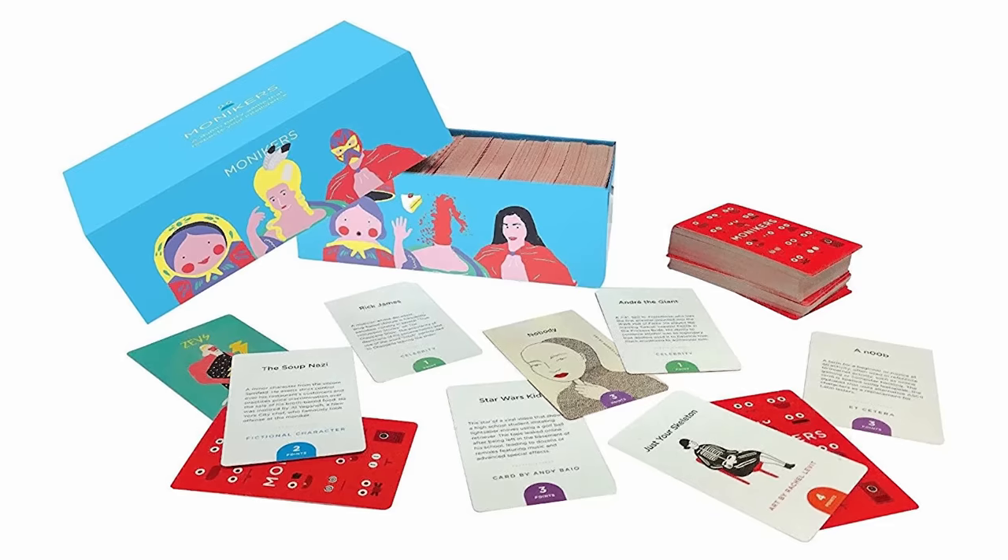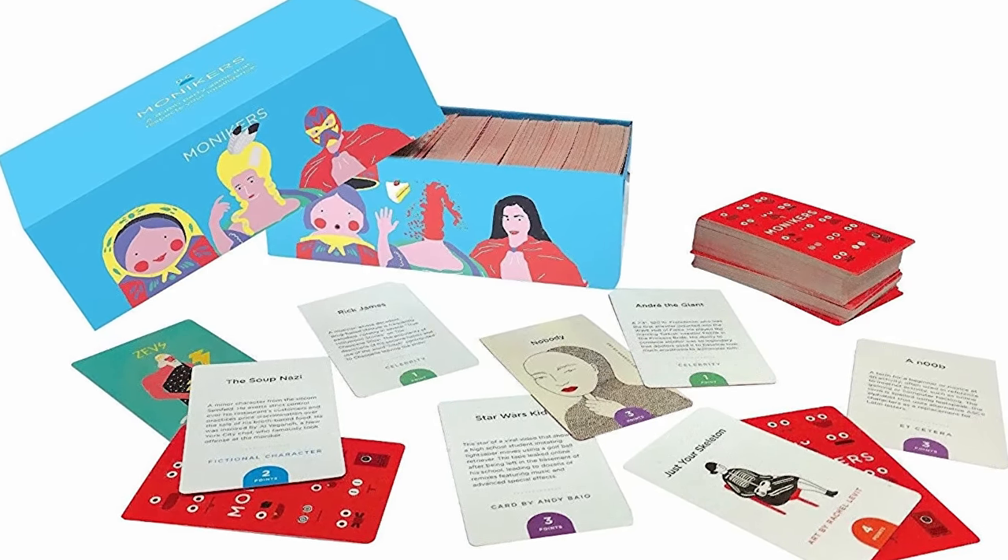There aren't any obscure geographical locations here. Additionally, games are split into three separate rounds — round one sticking to the basic formula, round two cutting descriptions down to just one word, and round three involving a lot more gesturing and flailing of the arms like charades. This means Monikers never really gets stale, as each round mixes things up just enough to keep the game fresh and fast-moving, while still being suitable for players of any skill level. Perfect for a party.